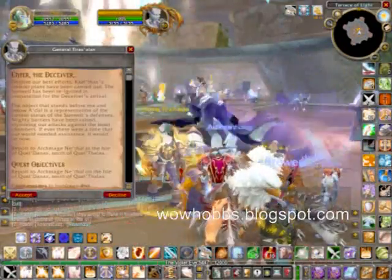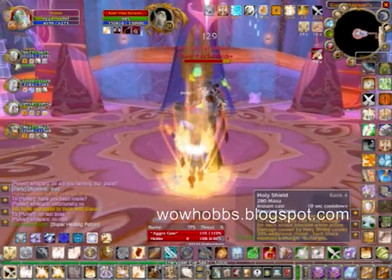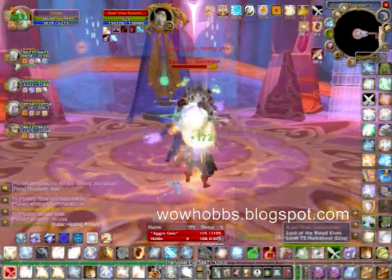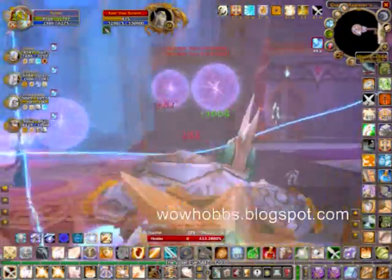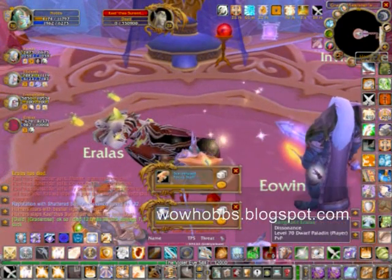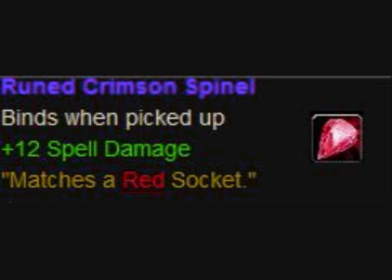The reason why I'm showing this footage was my chest piece actually had a red socket. And if you remember, you had to run through Magister's Terrace to unlock the heroic mode, and you also got a gem. I've been holding on to that gem for about two months, because this was day one of the actual expansion. And I was able to put that into my chest piece now, which helps increase spell damage, which helps hold aggro.